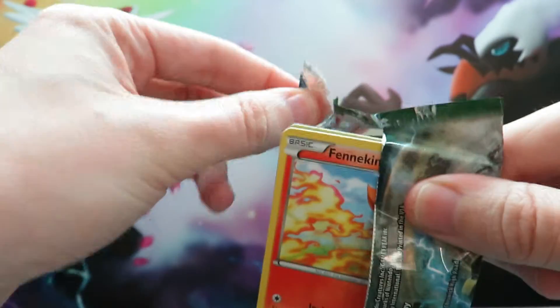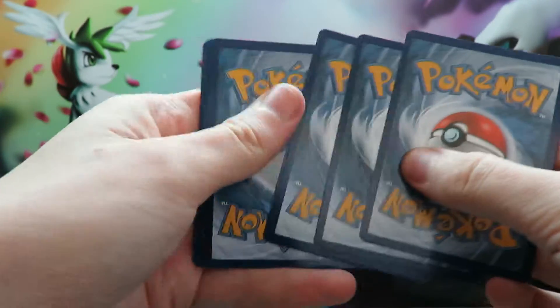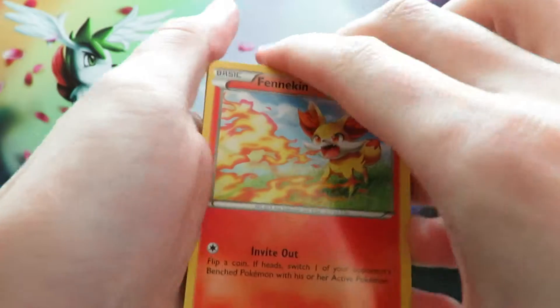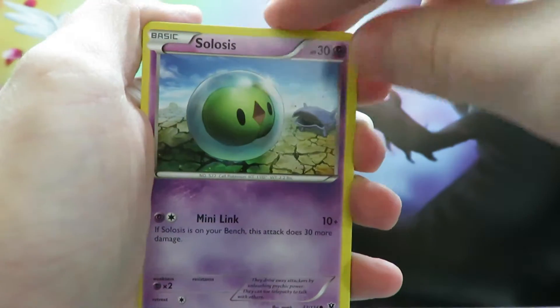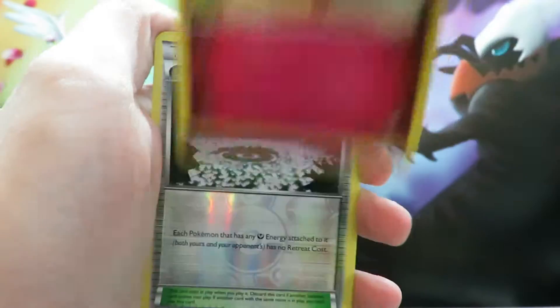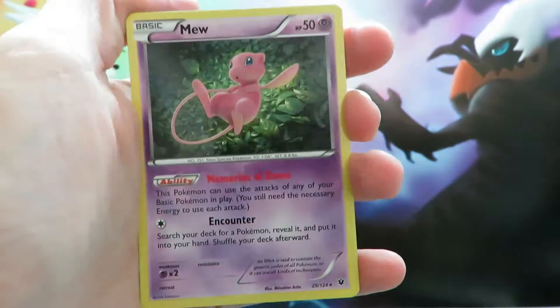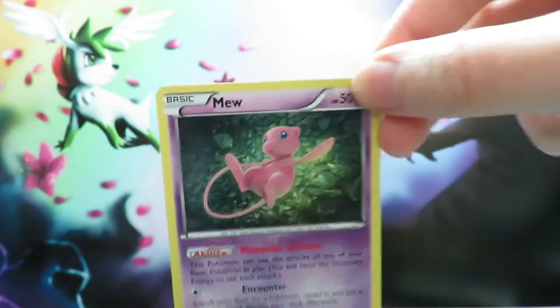We shall try our Lugia pack. Still want the Lugia Break card as well — I haven't had any Breaks yet in this set, so we still have time. We start this one off with a Fennekin, a Gothita, a Spoink, a Solosis, a Binacle, a Double Colorless Energy, a Braixen, a Whimsicott, a Fairy Garden Reverse, and our final card is a Mew Holo. I don't have this yet. There are only five Holos in this set, so it's always good to get one. This is the third I've got, and they've all been different so far, so that's good.